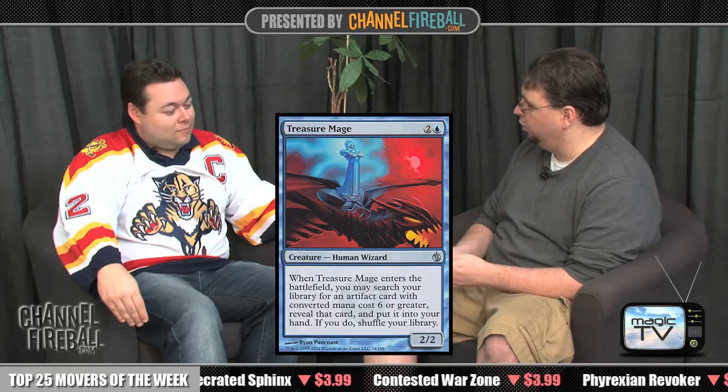This is also a fairly below-average pack, but I would actually just take the Treasure Mage. I like that card quite a bit, and there's a Hexplate Golem that's almost assuredly going to wheel because it's underrated. The cards I expect to be gone are Steel Sabotage, Rusted Slasher, Skinwing, Quicksilver Geyser, Decimator Web, and the two green cards — that's seven people. There's no red cards in this pack, so the fact that you're passing blue cards doesn't really matter.